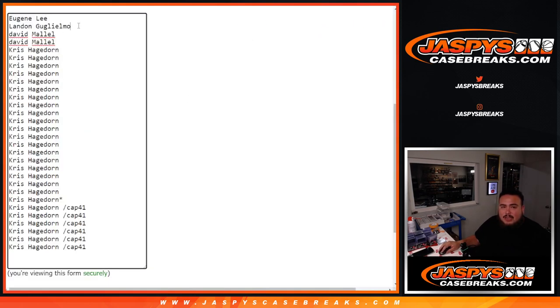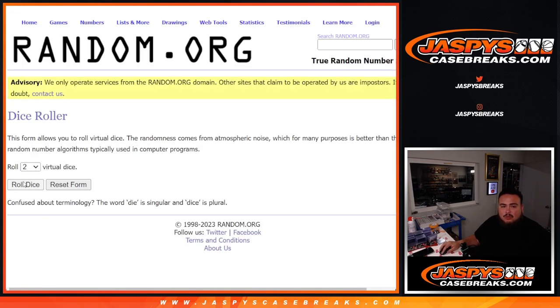Here's the dice roll and the customer names: Eugene, Landon, David got in straight up. Chris got in and got the last spots and won all the filler spots — congrats buddy. There are the teams, so let's roll it.